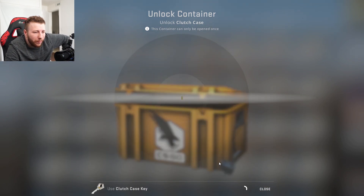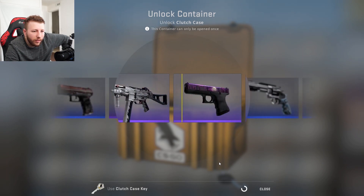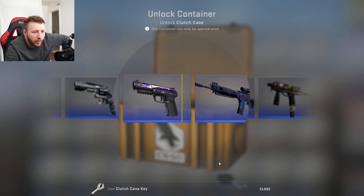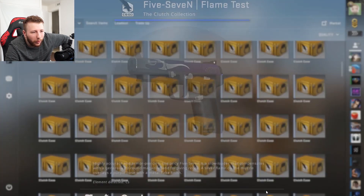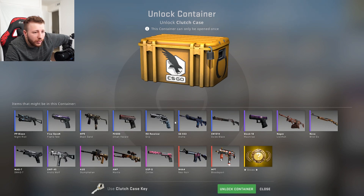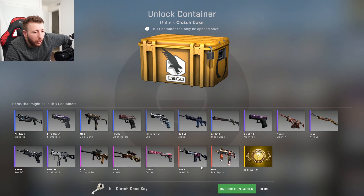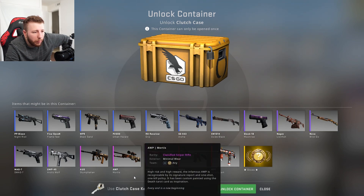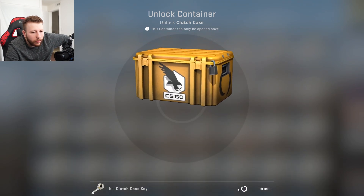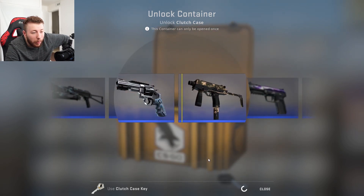First case — let's see what we get. Bad start. Shit-ass glock, nice. Probably the only skin I don't like in the case. Honestly, out of all these skins, I don't think many of them are bad except for the Lionfish, the Flame Test, and Aloha. The other ones are pretty okay, they actually don't look bad for blues. The Bloodsport is kind of ugly — I just don't like it, but if I get it, you know.